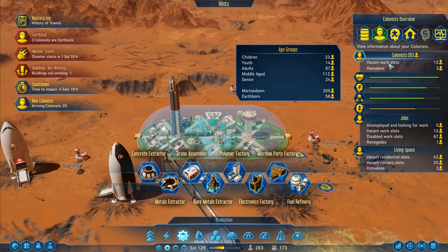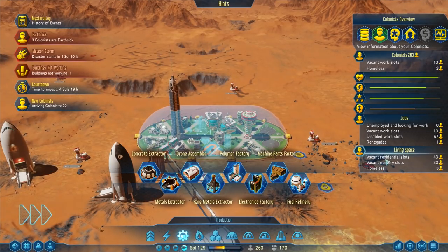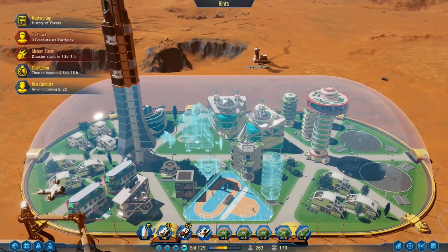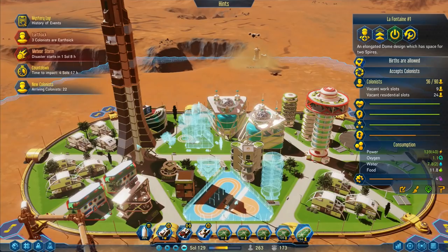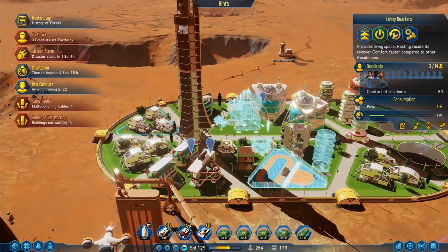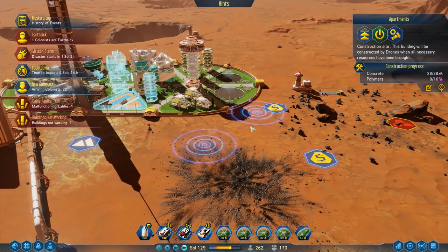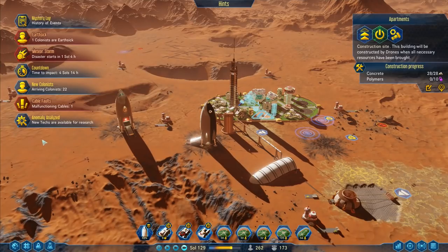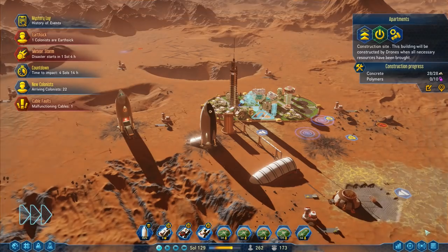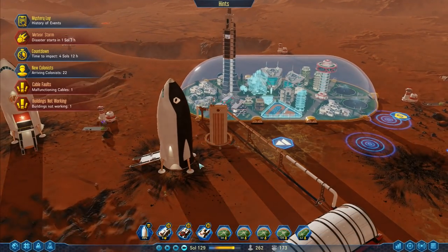Nice colonists have arrived - I've got a load of new colonists here. I've currently got homeless, three people, vacant work slots disabled. I still got that one structure there to be built. Vacant residential slots 43 - they should be able to come over here and move into this building. I've got 56 of 90 people living here - that one's full, 32, 32, that one's got spaces, that one's got spaces. We're waiting on polymers. Dredgers are going to be landing over here as well.